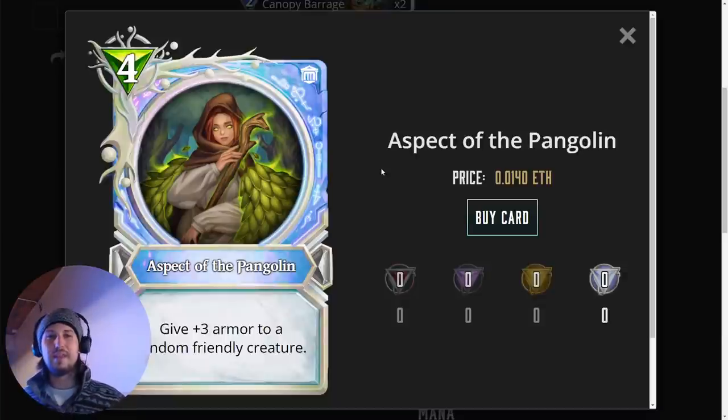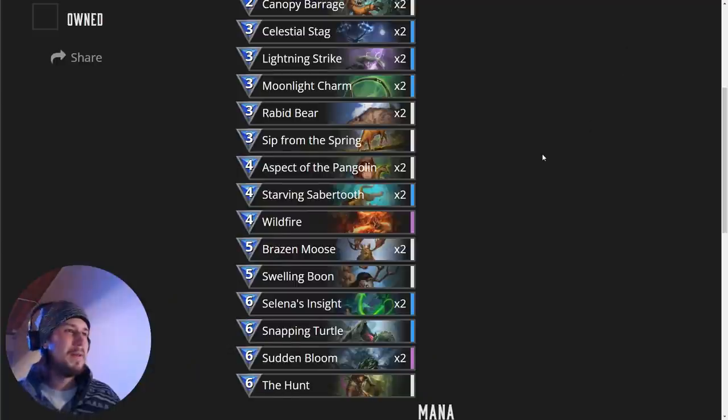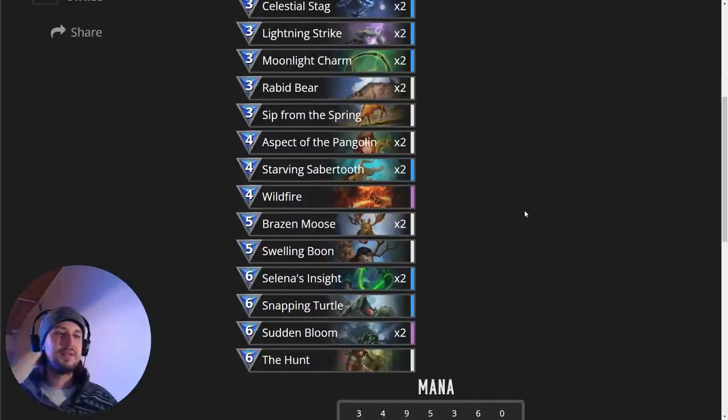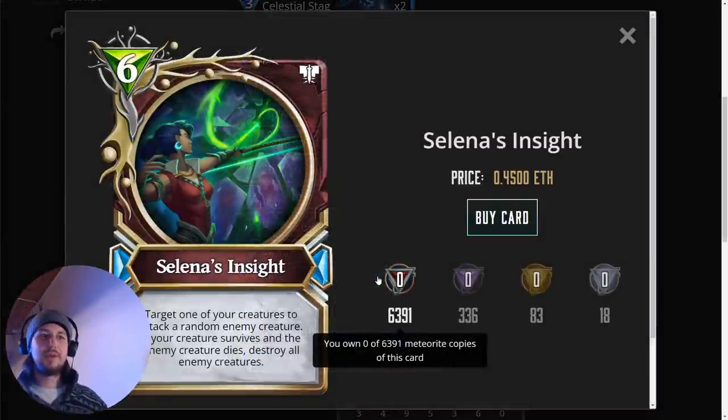Next we have the Aspect of the Pangolin, and this one is super vital. You're going to drop three armor onto a creature. Sometimes you're even going to drop both of these onto the same critter — you'll have a massive creature with six attack and six armor. The Aspect of the Pangolin is going to make your creature not die when you finally get into Stage 3 and drop your Selina's Insight to completely wipe their board.